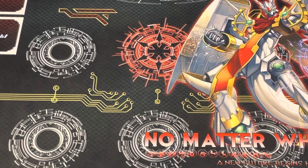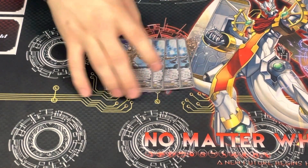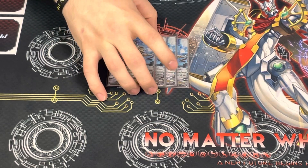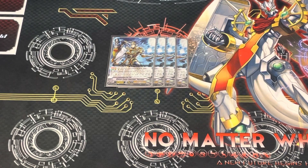Next up, for your last Grade 3, play 4 Percival. I feel like everybody kind of knows what he does — you add Excel markers. Basically, you just want to get your Percival out, call your Aglovale, and then use Aglovale to push Percival into Soul, so you can get your call-4s off of the Core.